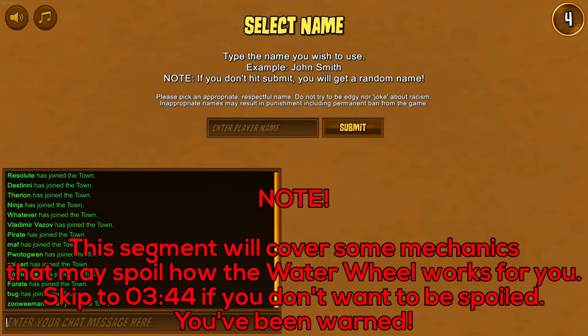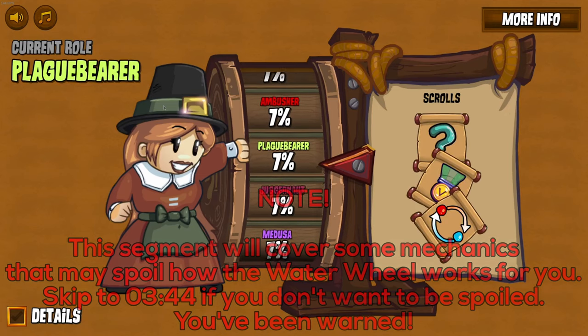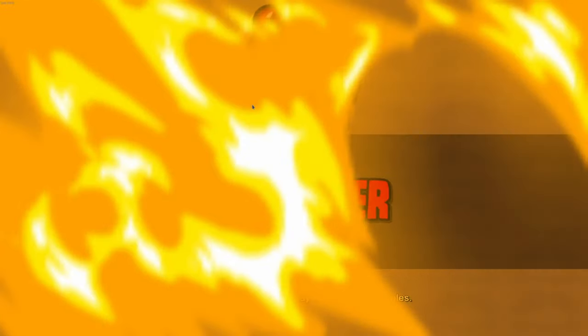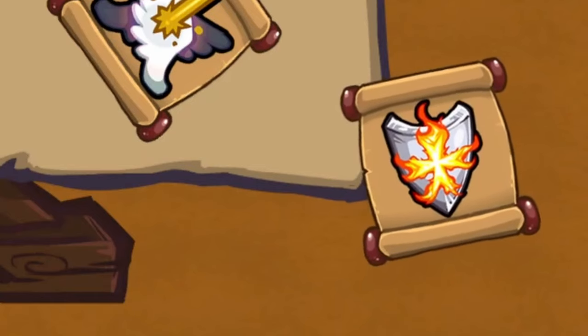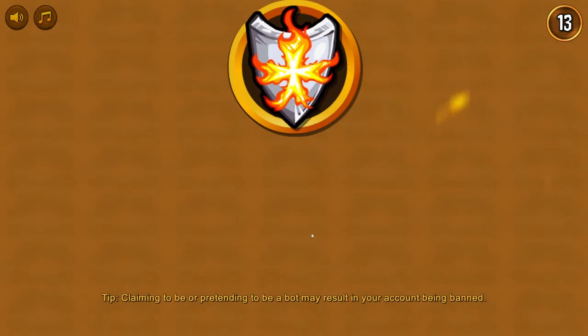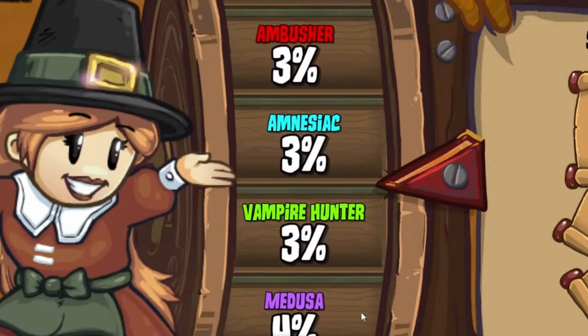This scene is handled by playing a single animation that handles everything, starting from the girl pulling back the water wheel up until the final screen wipe which starts the first day. It is a static animation that doesn't change, except for the little scroll animation that plays if your scroll was consumed. The most procedural part of the animation are the roles that appear on the water wheel.